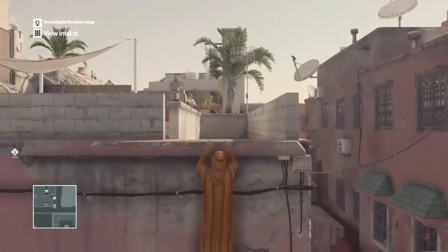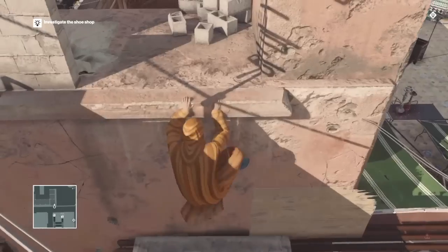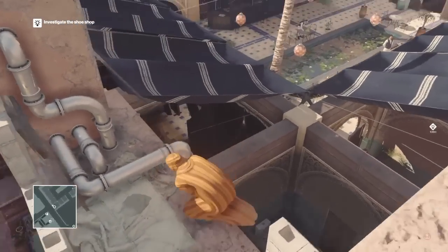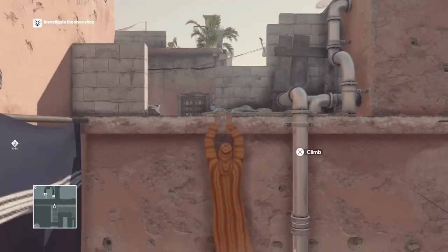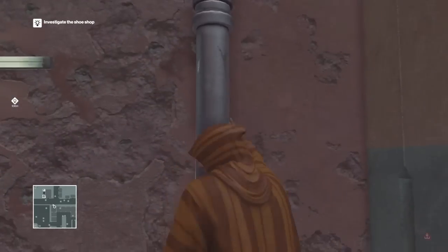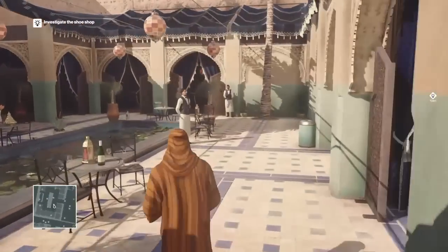If you want, turn right up these stairs — there is a consulate key card just on one of the tables on the other section of the rooftop. If you're having trouble finding a key card, there's one there. I had a little trouble finding one; there are a couple of doors that required a key card to get in and it took me a while. I killed a lot of people and nobody seemed to carry it.